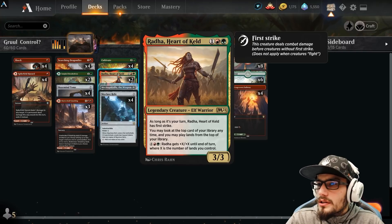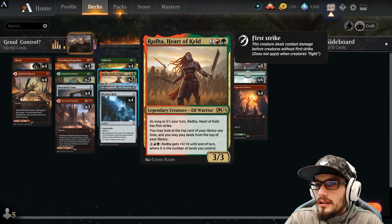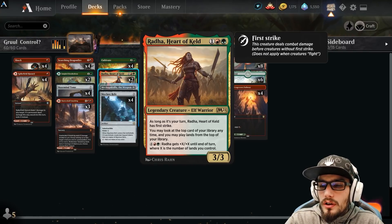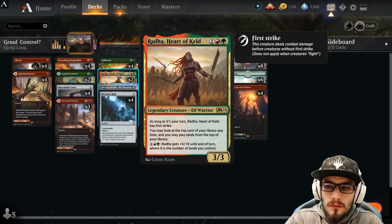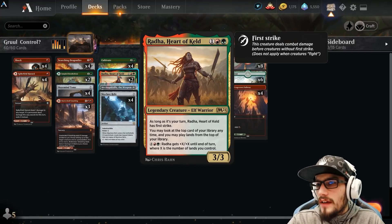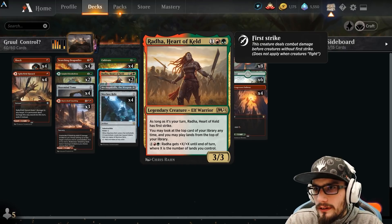Rata, Heart of Keld — three, three. When it's our turn, it has first strike. We can also look at the top card of our library and play lands from the top of our library, which is really nice. Typically I will not drop the Heart of Keld until our fourth turn, because when we're playing our third land, there's a chance for removal without us getting any value from it. But on our fourth turn, we can play it and then play lands from our library instead of our hand, gaining a little bit of card advantage. We can also pay six to give it plus X plus X where X is the number of lands we control, which is going to be really nice because we are ramping efficiently within this deck.